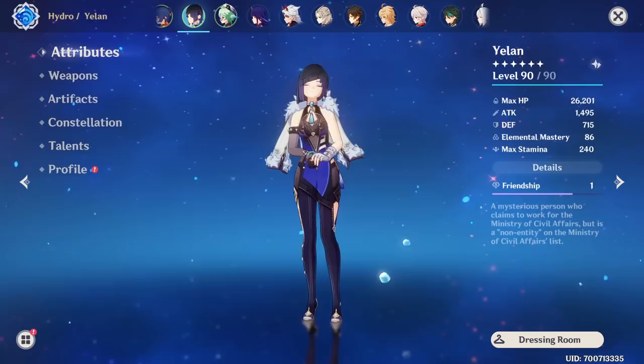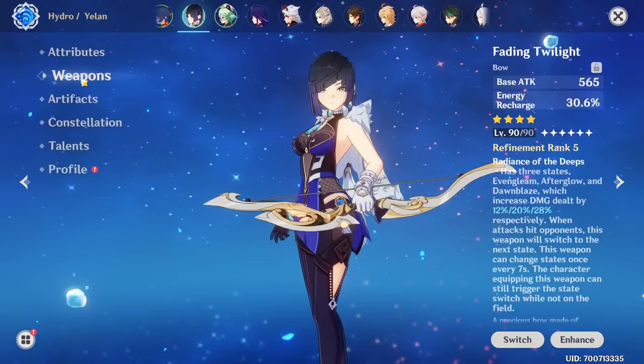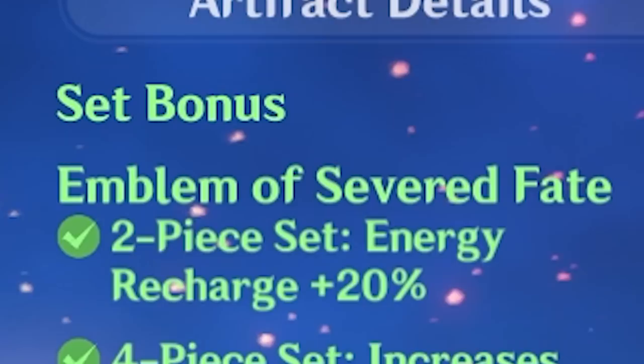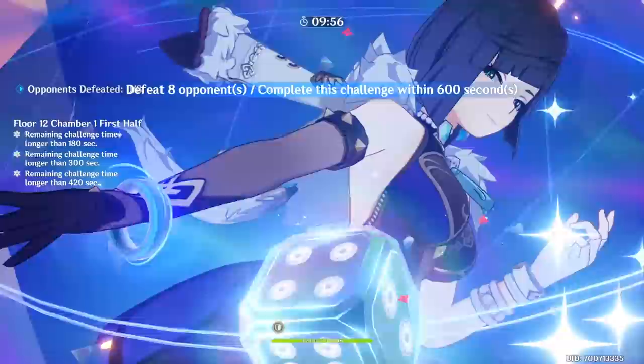Let's talk about stats first. On average, Yelan needs at least 200% Energy Recharge at minimum if she's the only Hydro character in the team and if there's no Raiden or Favonius weapons involved — in fact this number needs to be a little bit higher depending on what type of enemies you're going up against. On my account, I've got Fading Twilight coupled together with an Emblem of Severed Fate piece with maximum health, and we're sitting at around 187% Energy Recharge: 30% from the event weapon, 20% from the Emblem 2-set bonus, and about 37% from substats. Not an ideal amount, but we're already using an Energy Recharge weapon.